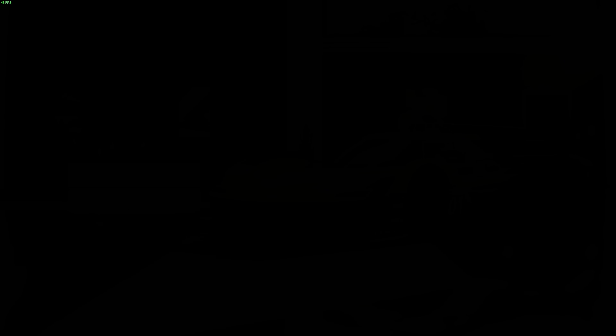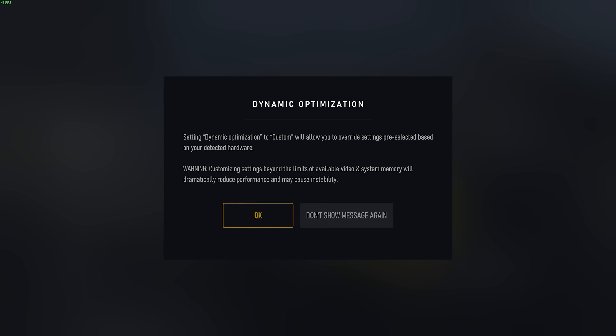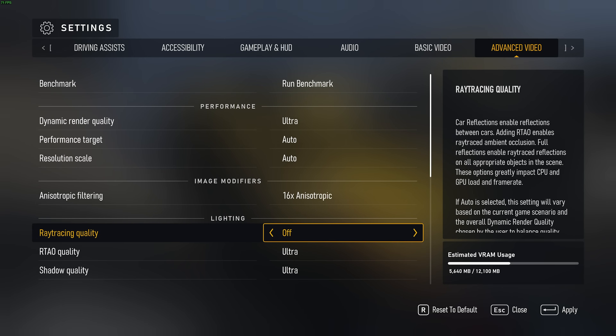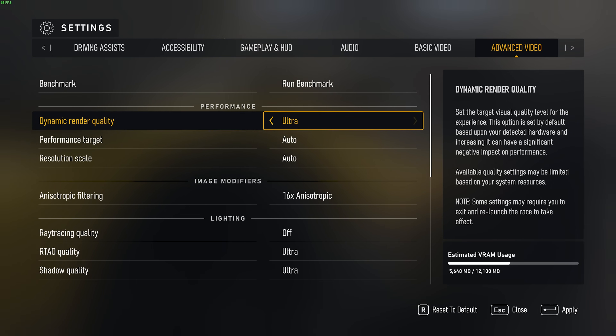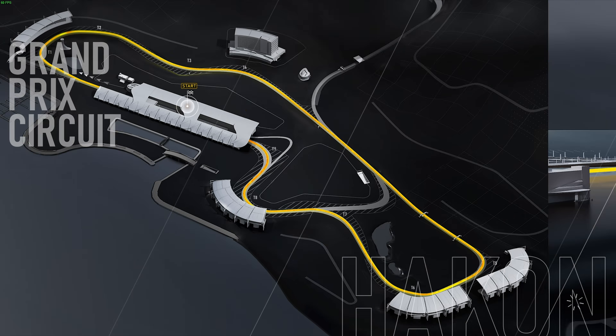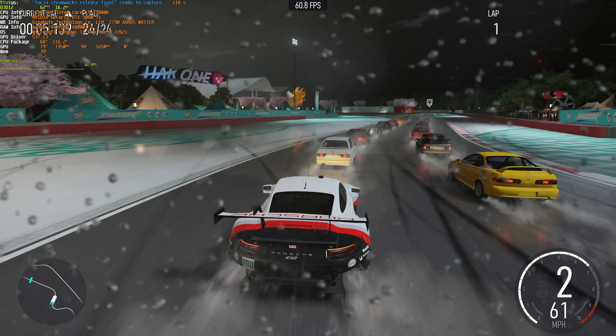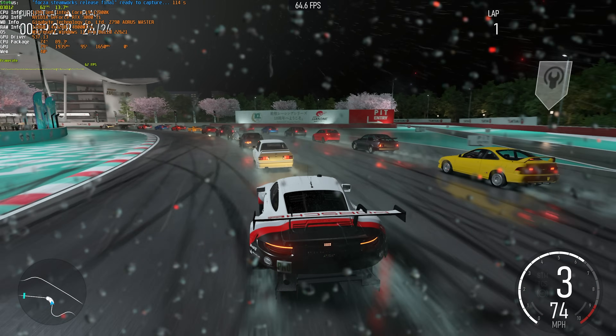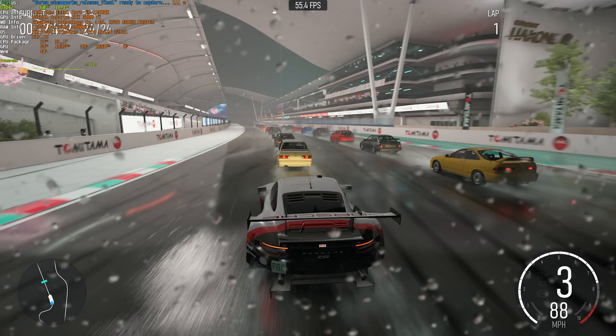We'll exit the benchmark, and back in the main menu under Settings → Advanced Video, we'll be disabling ray tracing entirely. This should give you a huge performance boost just with this one option. With ray tracing disabled, let's apply changes and run the benchmark once more to see what kind of difference it makes. And would you look at that — pretty much a jump straight up to 60 FPS, going from cinematic 30 to a very playable 60.